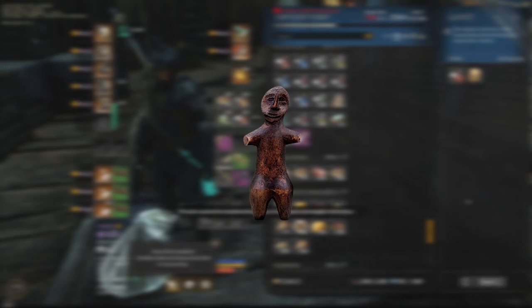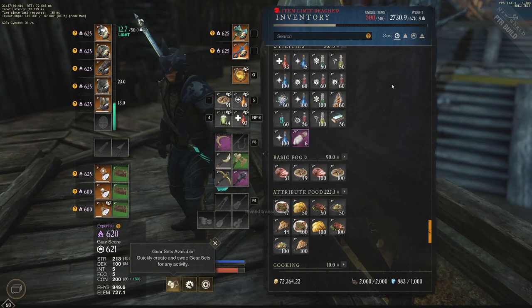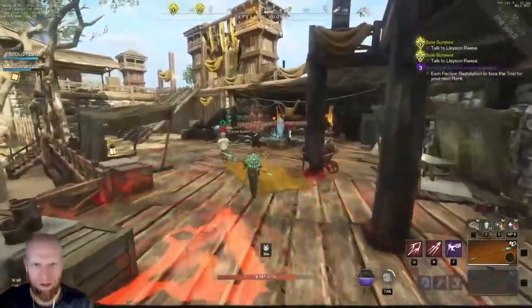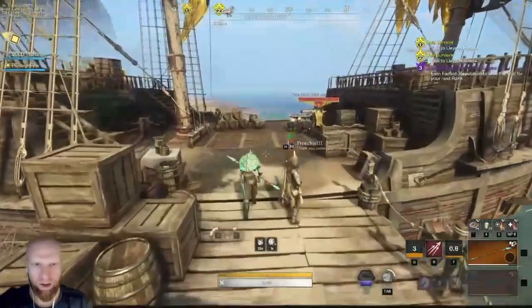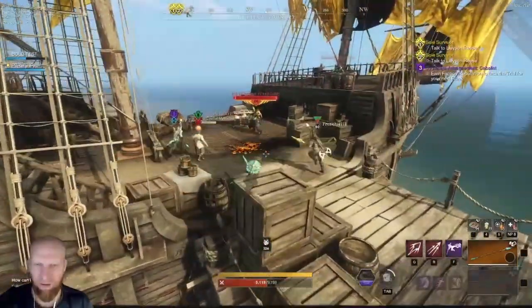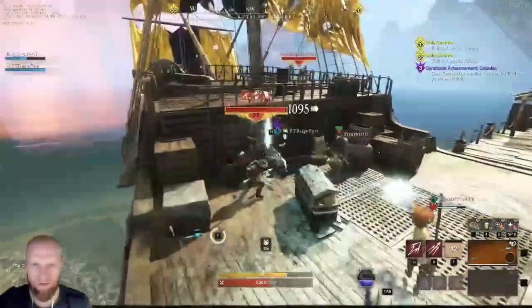The human idol can be farmed from an elite mob called Sir Juni the Strategist. Sir Juni is located in the new Varangian elite zone called Atlas's Foundry, located in Northern Ebonscale Reach. You can go there and farm the human idol shards, just like you can farm shards from other bosses in the game. You need 100 human idol shards in order to craft a human idol, and then you can use that to craft the major version of the trophy.